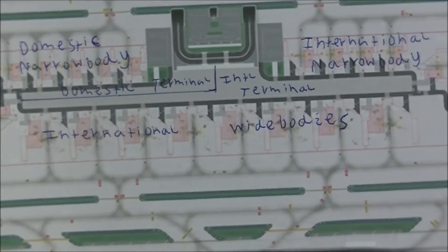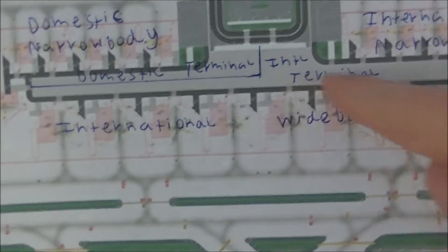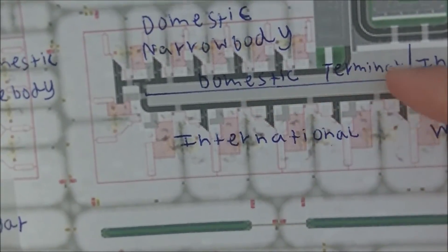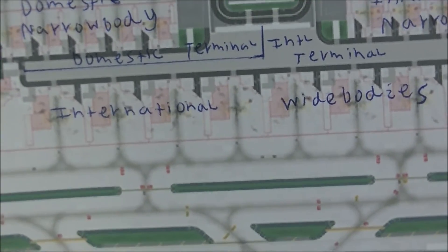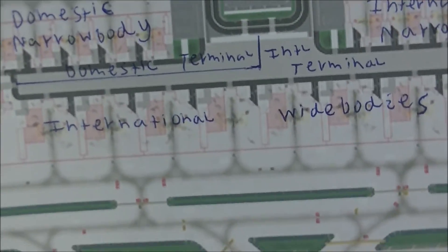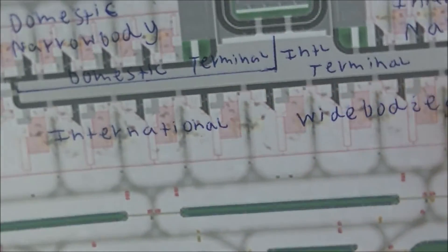Here's the terminal. We'll have an international terminal here, which will take up about three quarters of the terminal space. And over here we'll have a domestic terminal area. Of course, you can't see in real life from above the difference between the international terminal, but if we could see through to the layout inside the terminal and if it was real, this is what it would look like — a domestic and international terminal there.